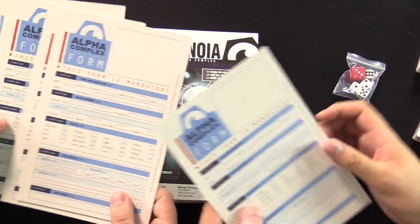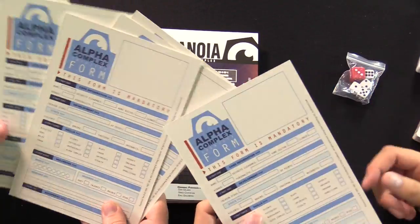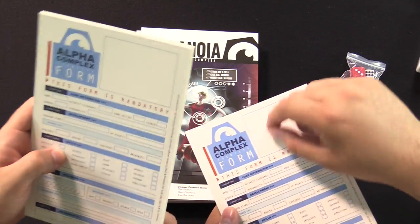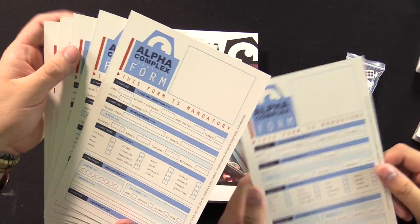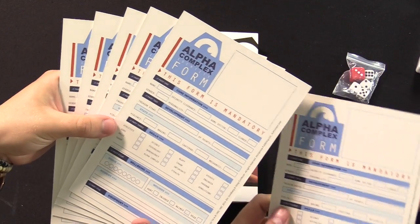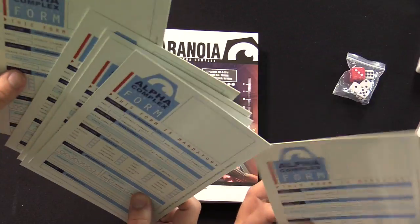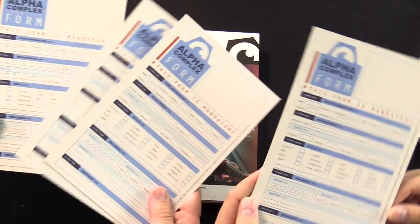They're hard to write on — hard, to write on. That's what I was trying to say — commas are important. You can use a dry erase or wet erase marker on them too, if you want. Awesome. Yeah, cool character sheets. These are nice. And there are six of them.